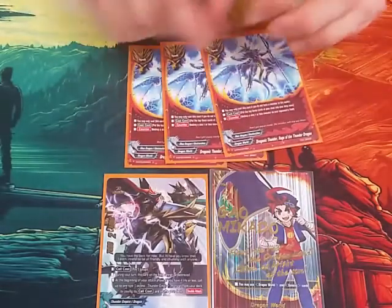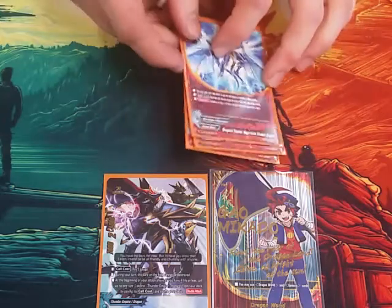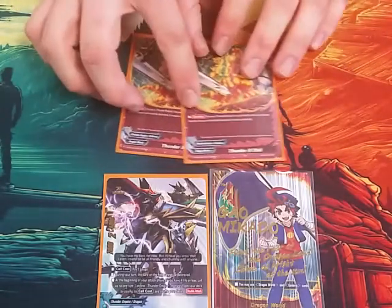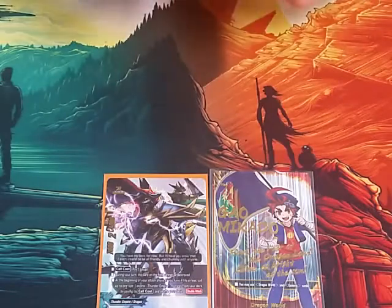We play 3 copies of Dragonic Thunder, Rage of the Thunder Dragon. This is our mill 3, destroy a size 1 or less — it's really good for interrupting plays and nuking stuff on the opponent's turn. We play 2 copies of Thunder X-Doll, our counter that lets us keep one of our Thunder Empire cards on the board — including items. It just says choose a Thunder Empire on your field; for this turn, the next time the chosen card would be destroyed, it remains on the field. It saves our cards.